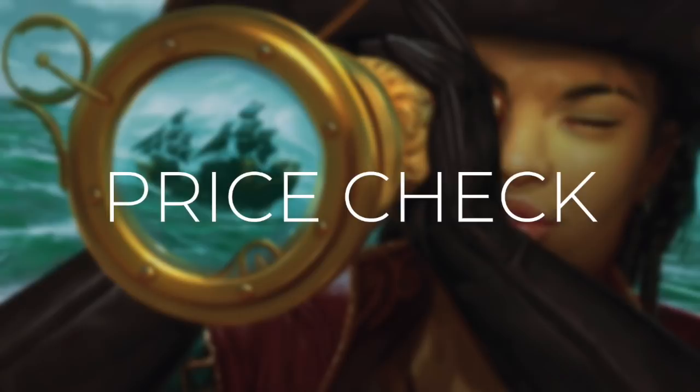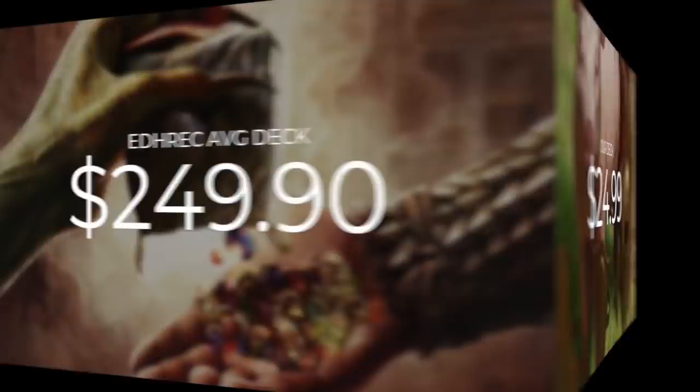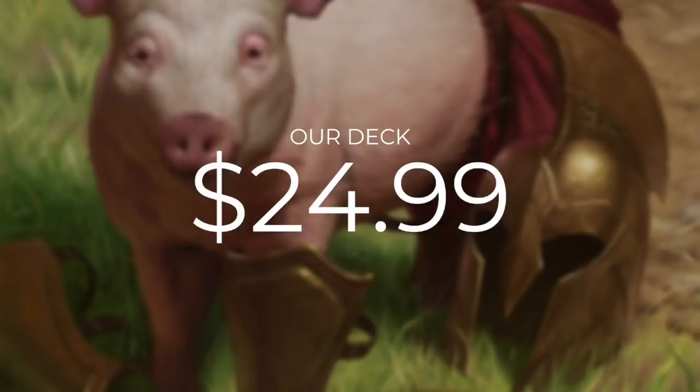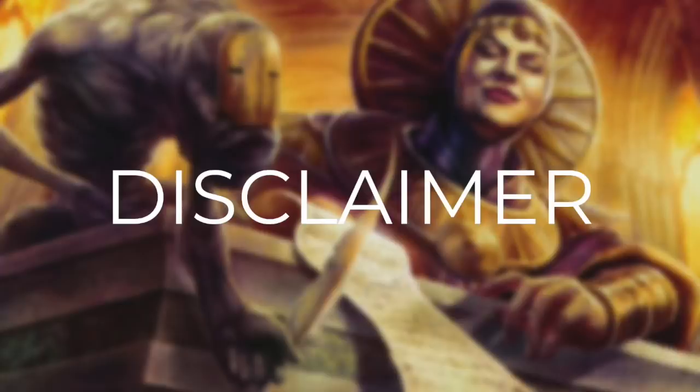Now that we've gone through every card in this deck, let's do a quick price check. Deck costs are calculated using TCG Player optimization, even with heavily played and damaged cards, because those cards need a home too. The average Zantcha EDH rec deck will set you back $249.90, so let's compare: our deck comes in at just $24.99. A quick reminder that our deck cost doesn't include the commander, since this is a commander-excluded episode. Commander's Quarters decks are built to be tuned and focused within their budget, but there are always ways to improve them. These reasonable upgrades are based on my own perspective — when adjusting your deck, factor in your own playstyle and meta.